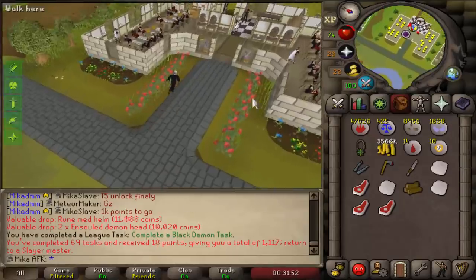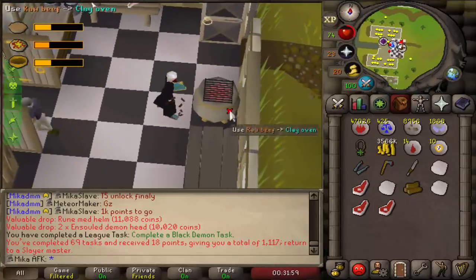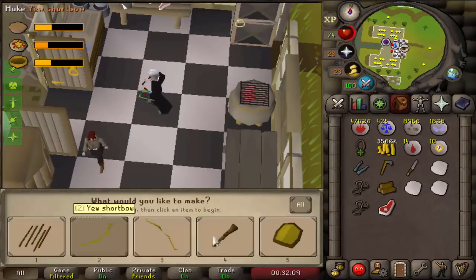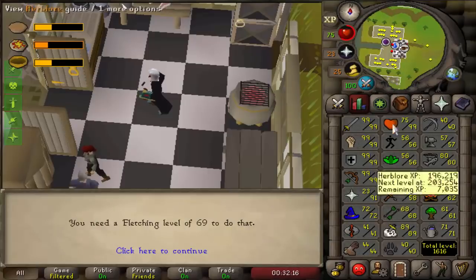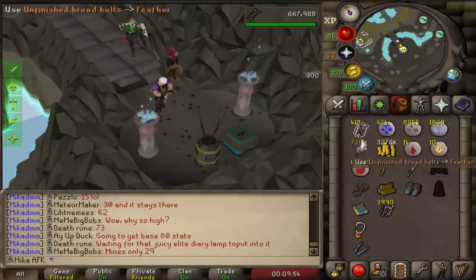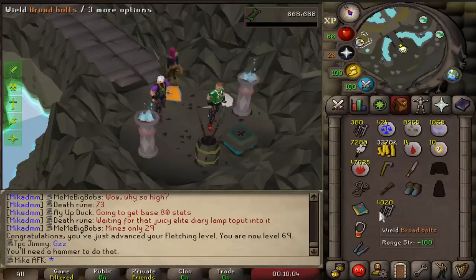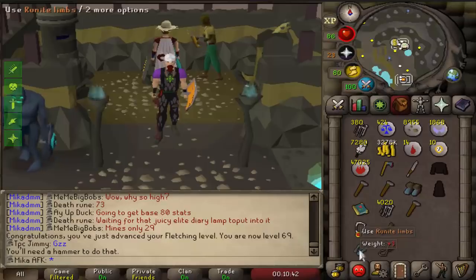Now that we've completed the Black Demon task, there are two more tasks that will give me 50 points: Brutal Blue Dragons and Brutal Black Dragons. To tackle those I need a crossbow — I can't do it with MSB. I have Runite limbs from the Iron Dragons and I can create a crossbow stock, but I need one more Fletching level first. Let me get to 69 Fletching, then create the crossbow stock and attach it to the Runite limbs. Got myself three hammers for safety measure, now I can attach the stock to the limbs.